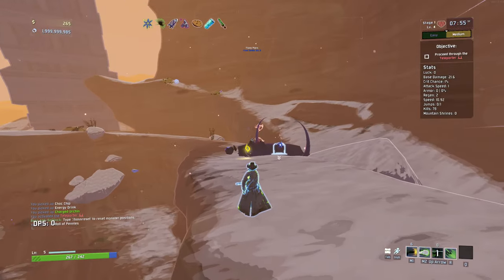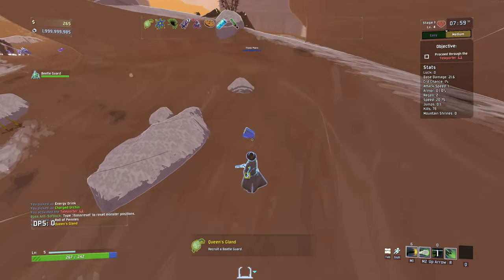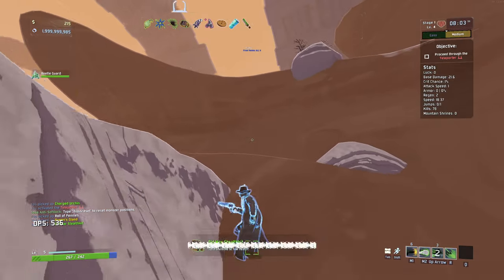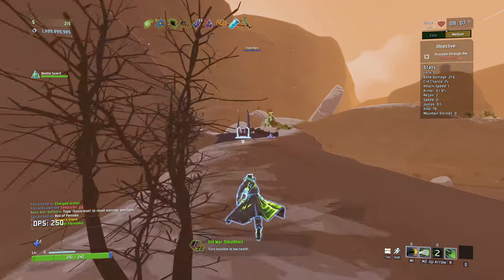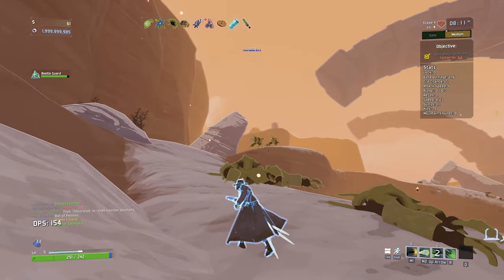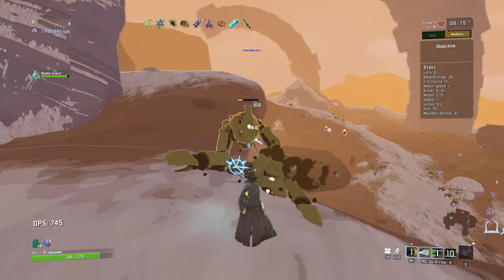Yeah, I'm not a big fan of the Beetle Guard. Is that a chest down there? That it is. Stealth kit's obviously not very good but we'll take it. Not too bad. Let's get going. That's wild but I love that attack. Okay, next floor.